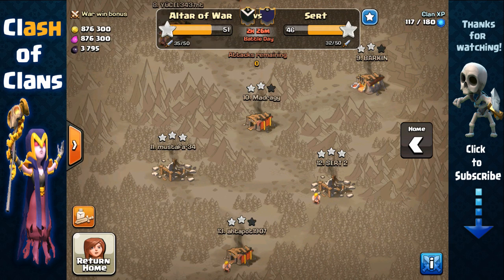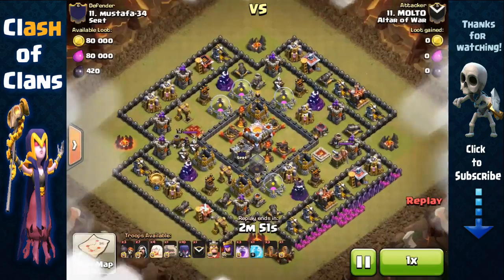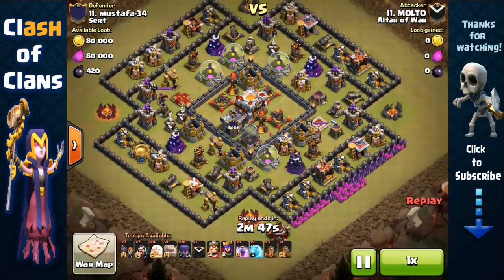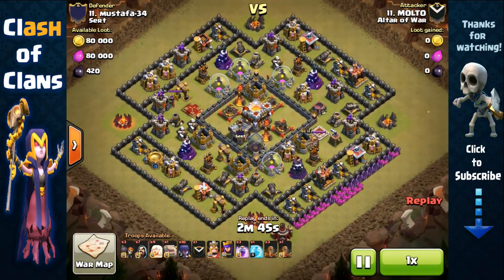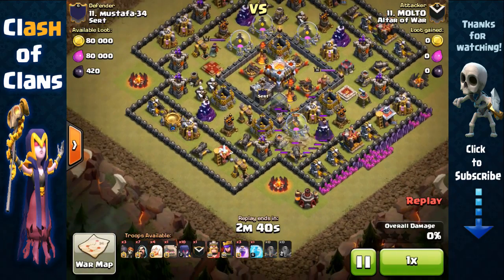Now I'm going to show you guys another Archer Queen walk attack, but this time a Town Hall 10 attacking a rushed Town Hall 11 base. Malto is going to attack this rushed Town Hall 11 with two multi-infernos. This is the old Nemesis base, which most of you know as the box base.